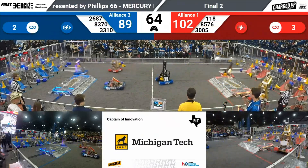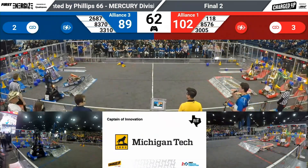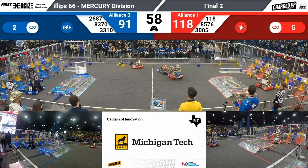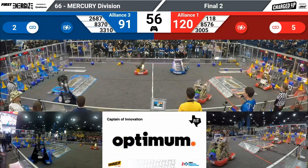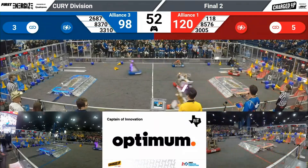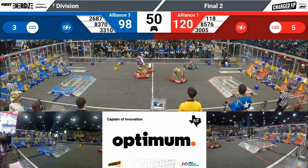All robots moving through the center trying to score — two red robots, three blue robots. Three from blue and two from red currently scoring. 3005 and Golden Warrior both coming in to score for red — they do. Blue coming across to score.